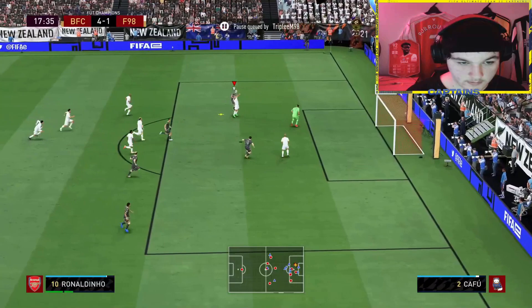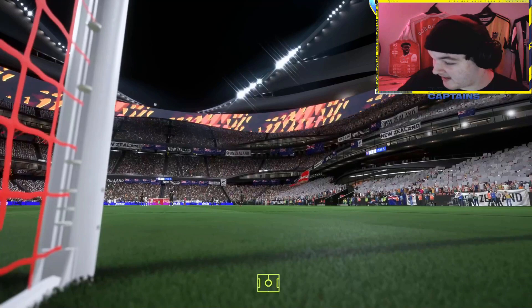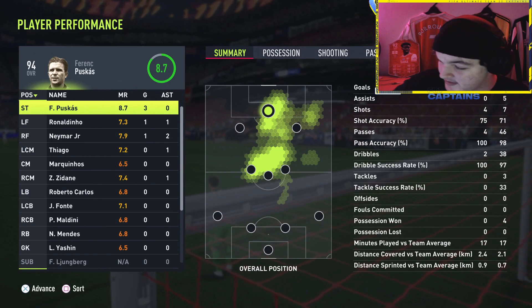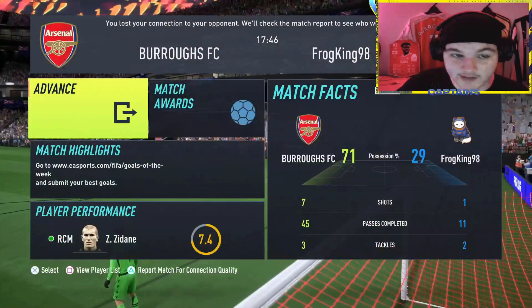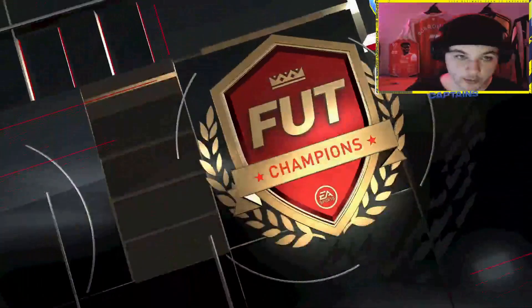We are running absolute riot — 5-1, and my opponent has quit. Absolutely phenomenal performance. Jose Fonte didn't have too much to do but got an interception, and we tested the passing — very respectable. His right-trigger left-trigger jockeying was decent for a centre back; 76 agility and 81 balance is more than enough. We scored five goals in 17 minutes. That puts us 4-0 in Fut Champs. On to game number two of the review.